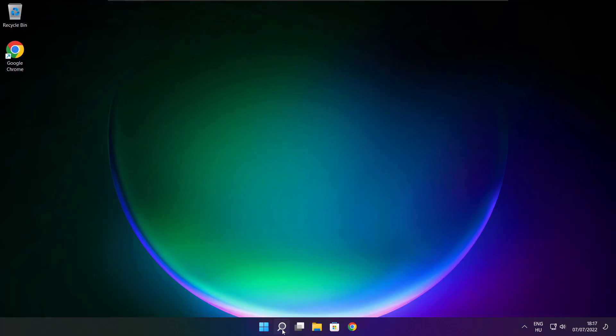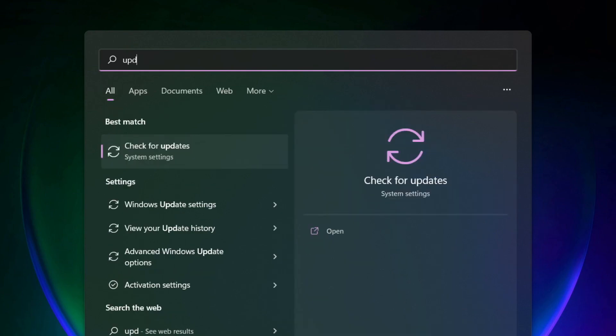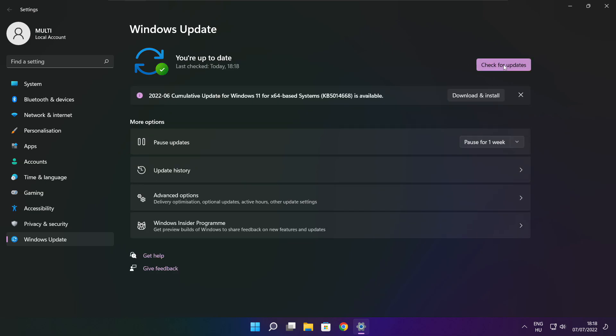Play game. If that didn't work, click the search bar and type Update. Click Check for Updates. After completed, click close.